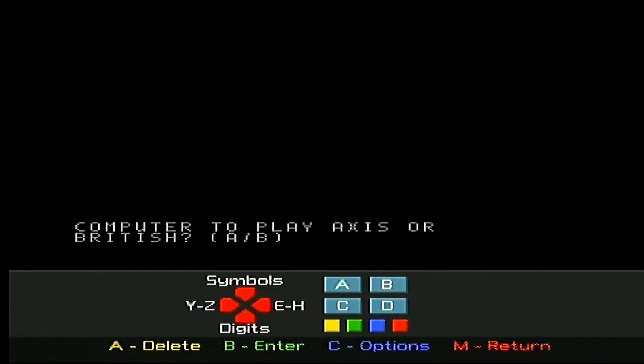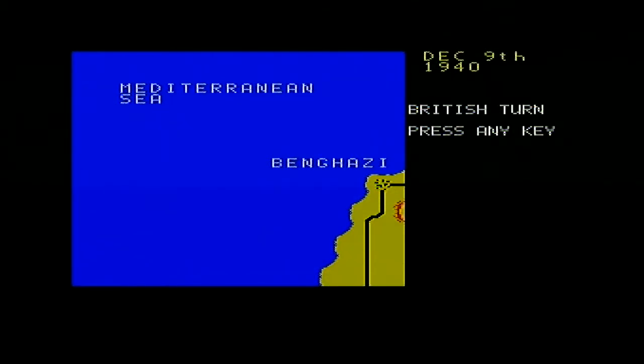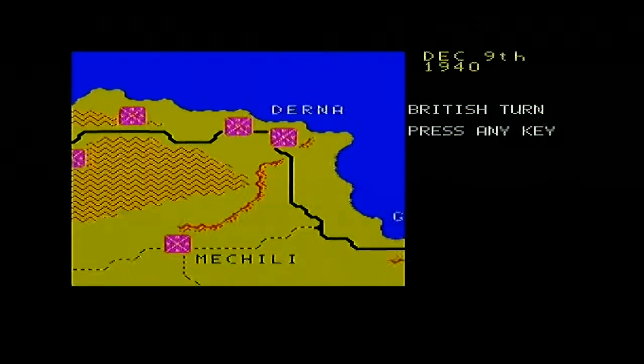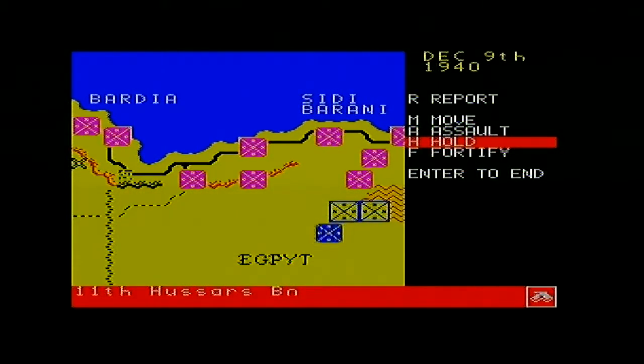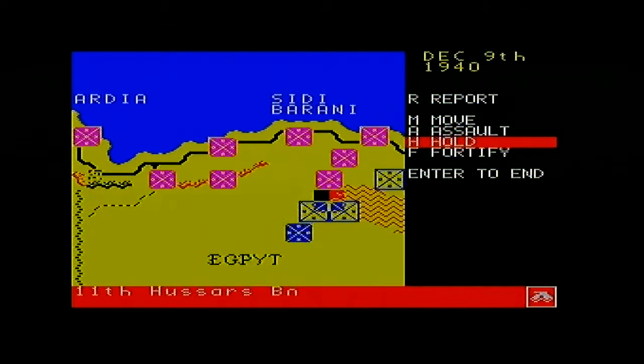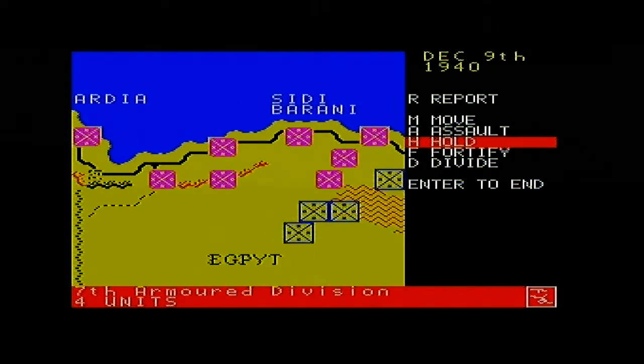Press A to bring up the menu here — keyboard A. I think this is going to be a strategy game. Yeah, it is. So there'll be units you have to move around to attack each other with. Okay, so you have to select one to move and then move up and down. You may have to bring up the keyboard to choose the keys. You've got an armoured division there, I think.